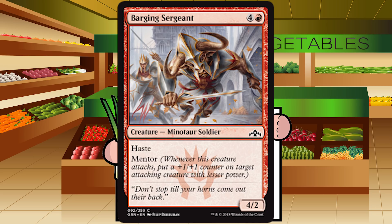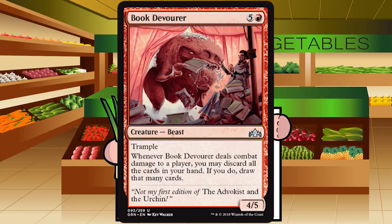Up next is Book Devourer — six mana, five and a red, for a creature Beast at uncommon. It's a 4/5 with trample. Whenever it deals combat damage to a player, you may discard your hand and draw that many cards. How many cards do you usually have in your red deck on turn seven when this finally attacks? Almost none. So you're drawing maybe one card if it gets through, and if it's getting through you're probably winning anyway. This is way too expensive and a way better fit for Gruul. D.